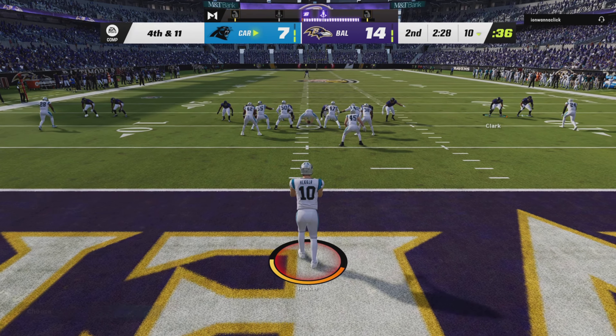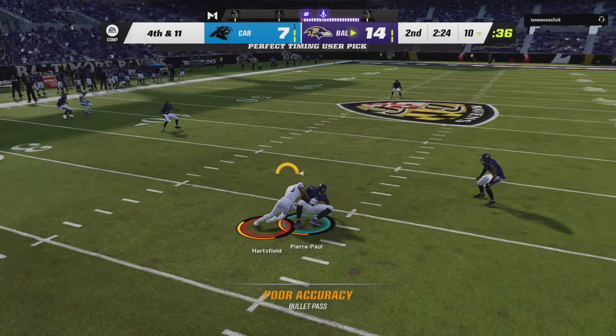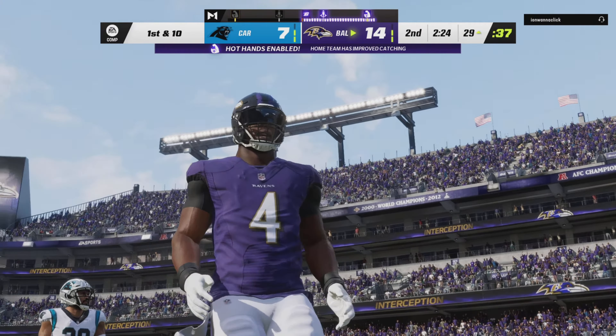Here's Johnny Hecker now — that's his first punt — and from their own end zone, it's a fake. Oh, and this turns into a mess as it's intercepted, and the Ravens are going to take possession of the football.